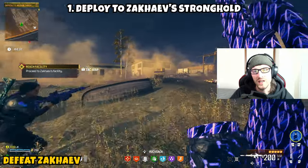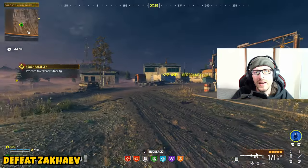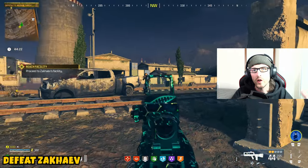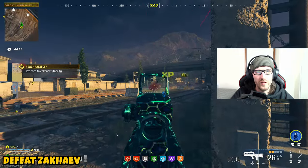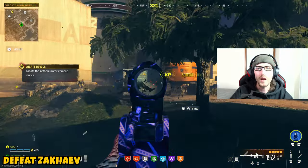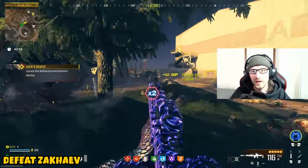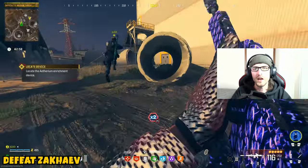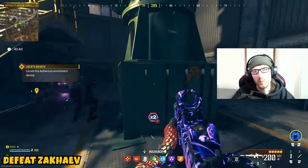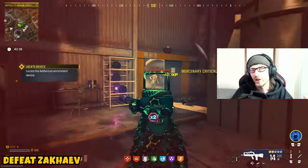Part 1 is asking us to deploy to Zakaev's Stronghold. Once you guys actually infill into the story mission and fly in, eventually you'll get to the point where it'll ask you to disembark from the helicopter. You'll probably recognize this area from the northern part of the map known as Pop-Up. You'll pretty much just head towards the large building in front of you, as it's asking us to proceed to Zakaev's facility. On the way, you're going to come across mercenaries and tier 2 zombies — all of this zone is tier 2. The mercenaries aren't as much of an issue, but the zombies are. Pack-a-Punch and rarity don't affect mercenaries, but they do affect the zombies and how fast you can take them out. Be cautious of the little shipping containers, as they will pop open and a ton more zombies will come out. The facility will be marked on your map with a star, so you guys shouldn't get lost.